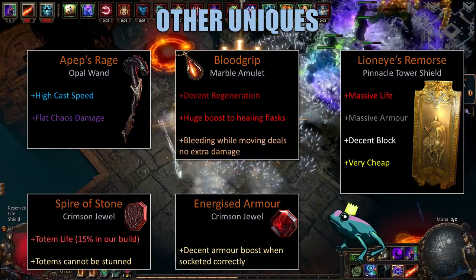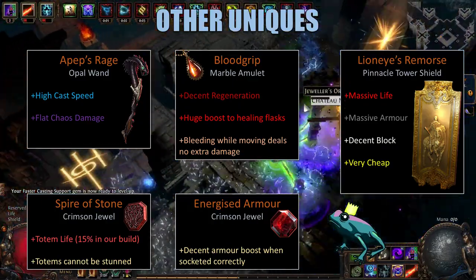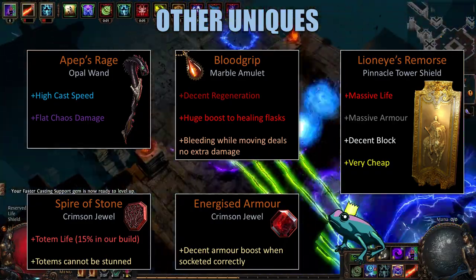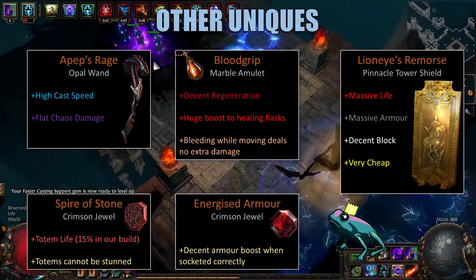Next, we're using the Lion's Eye Remorse Pinnacle Tower Shield. This gives us a lot of life and a lot of armor. It has decent block and it's very cheap to buy. It doesn't have any resistances, but our passive tree is going to fix that.